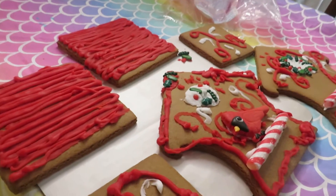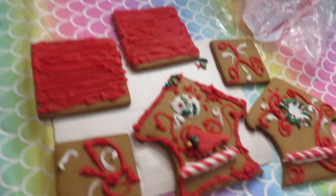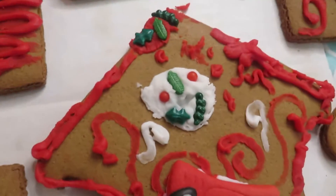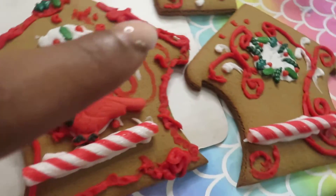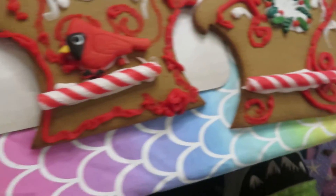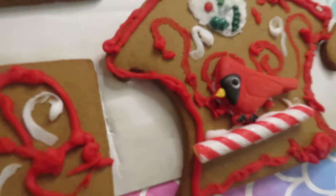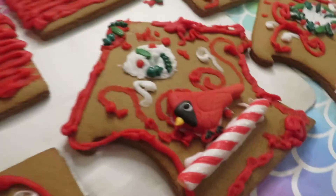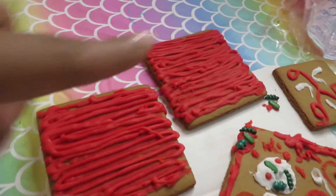Alright y'all, we're back. These are the sides and panels of the gingerbread house. This is Quest's — his is gonna be the actual outside of it because his has the bird and everything. This one was mine — drop in the comments and say whose front looks better. I think mine's the back. Quest's is the front. These are the roofs.